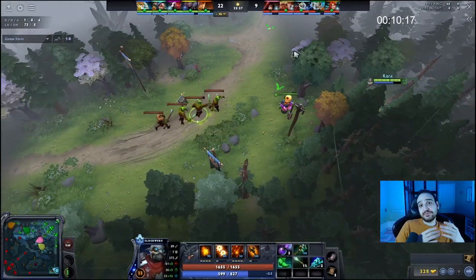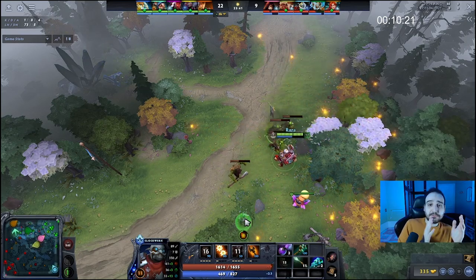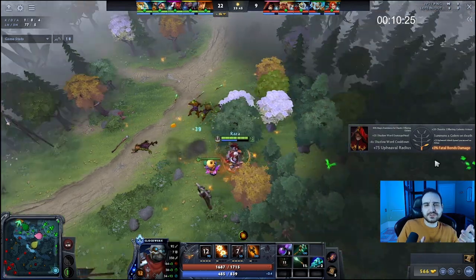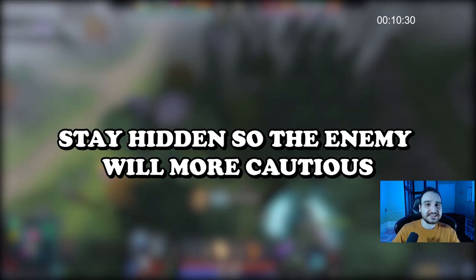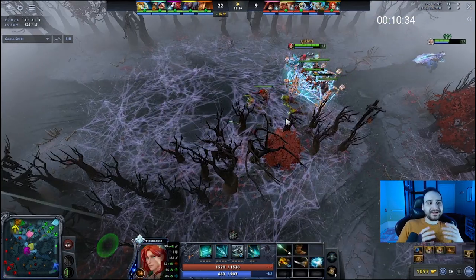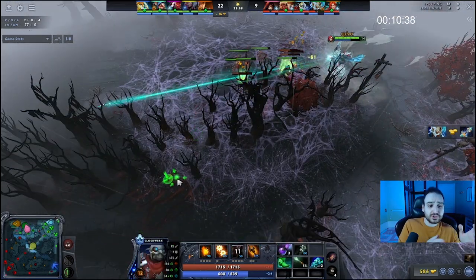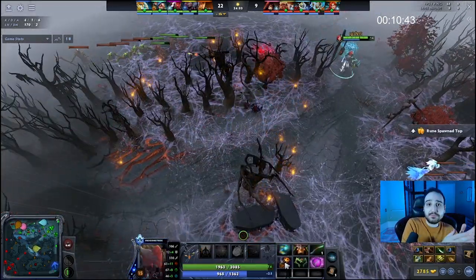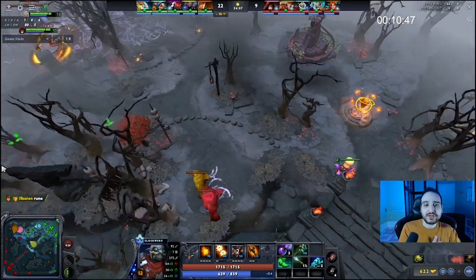Clockwork can actually clear waves not only with Aghanim's and Rocket Flare, but just one Battery Assault combined with one rocket is more than enough to clear waves. However, I would advise staying hidden somewhere on the map so enemies are scared of you. I find Clockwork a hero that gets most of his gold through kills — you can farm waves and should do so at some point, but I prefer staying hidden and finding kills.